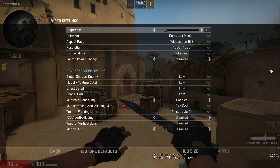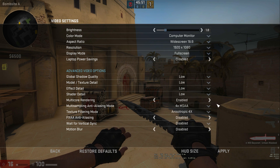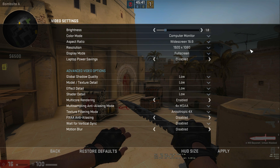Let's start with video settings. A lot of people ask about this for professional players, other players in general, or streamers. The only thing I think is important is to just put everything on low. There's no reason to have anything on high — it's bad for the game, it doesn't look good, and it makes it choppy. You should also put multicore rendering on enabled.